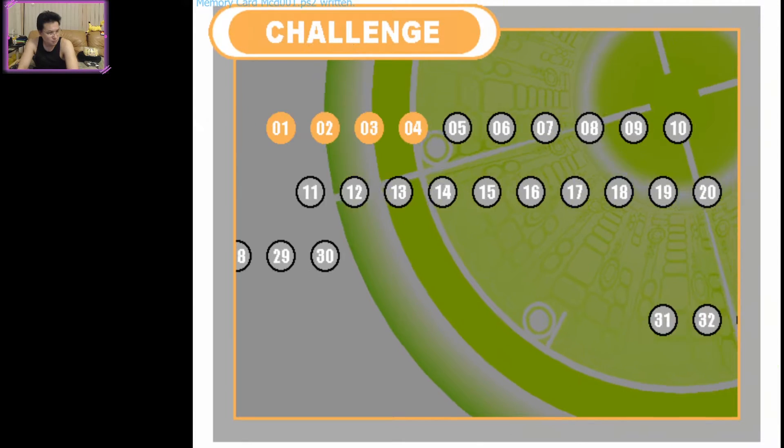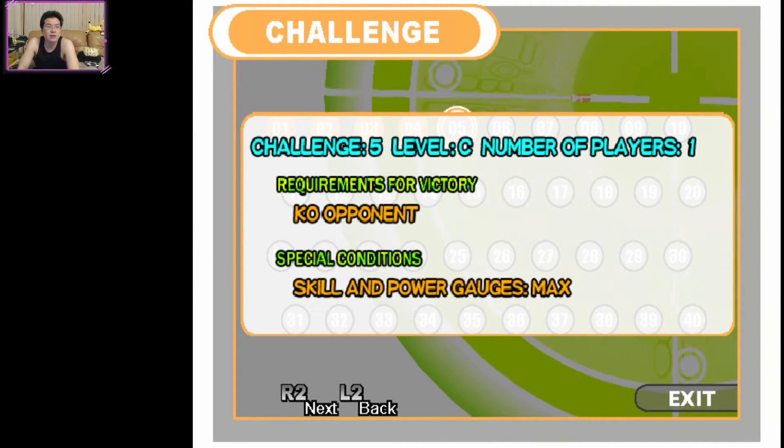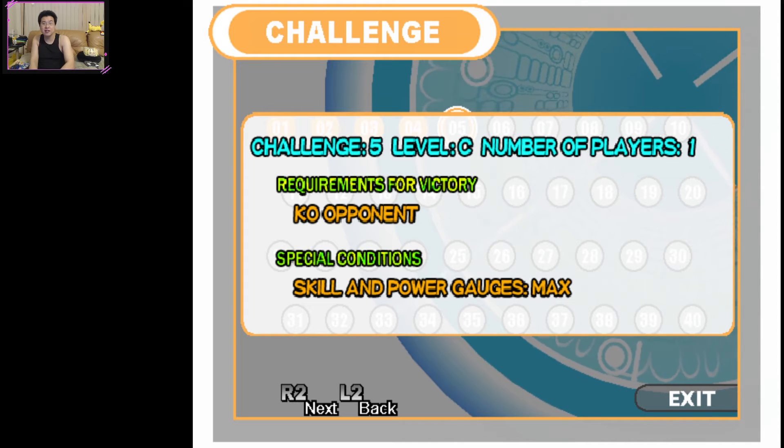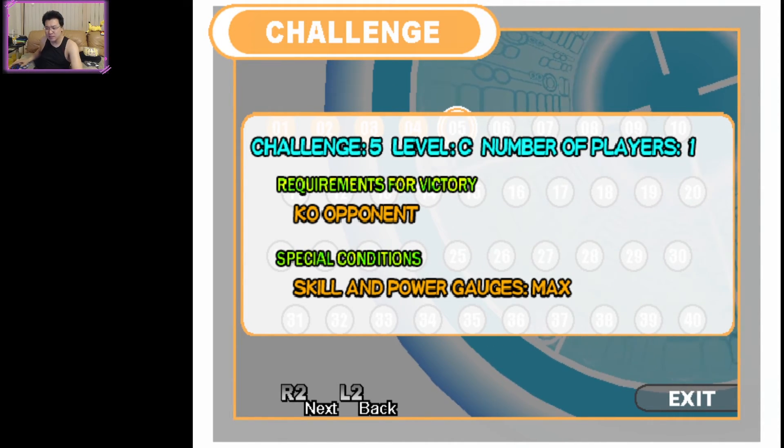Nice and simple, but not easy to exactly pull off. Okay, challenge 5, level C, number of players 1, requirements for victory: KO opponent. Skill and power gauges max. Very nice, we'll do that next time. Hope you enjoyed this little tutorial — I'm out. Adios!